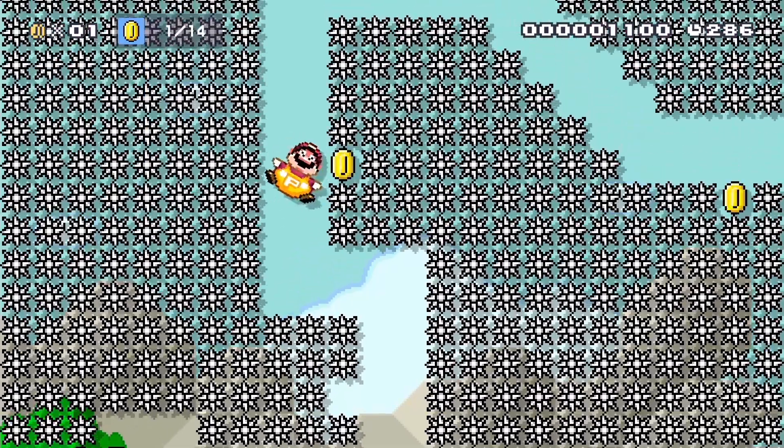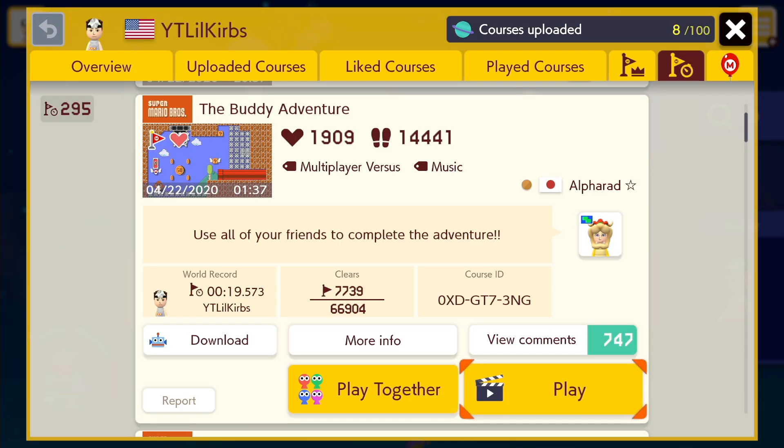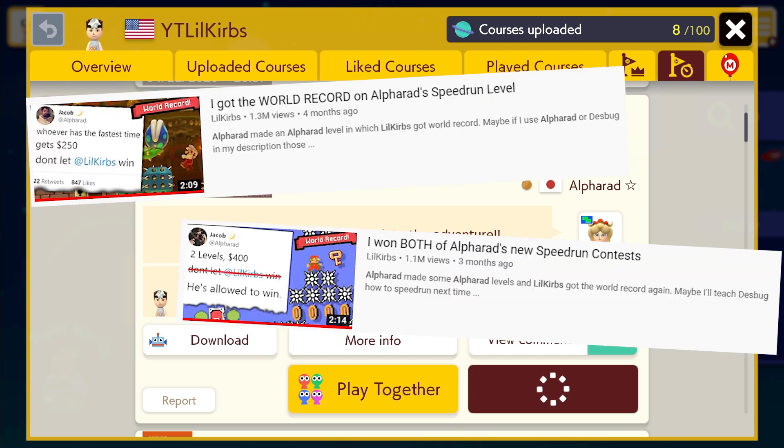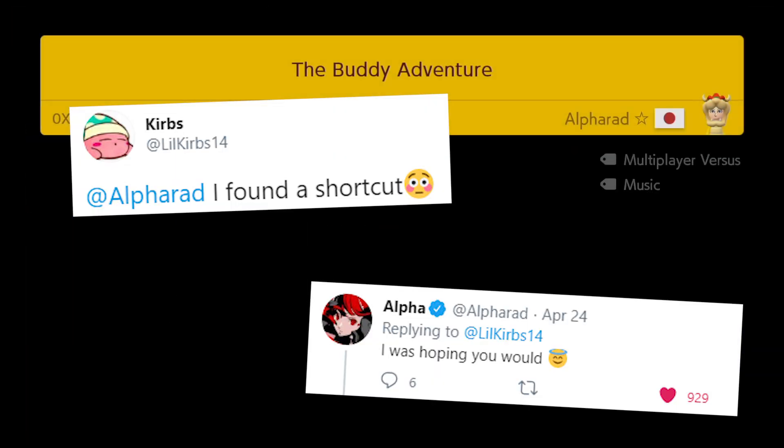Recently, Mario Maker 2 came out with a huge update with new powerups and abilities, and people have been making some interesting levels with them. More importantly, popular YouTuber and Mario Maker legend Alpharad decided to make some levels again using some of the new stuff, and as usual, I thought I'd find shortcuts in his level and steal the world record time.